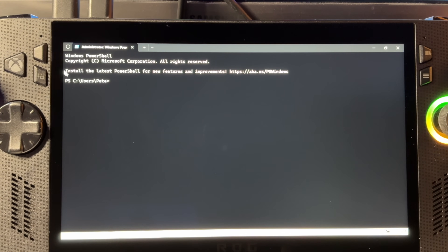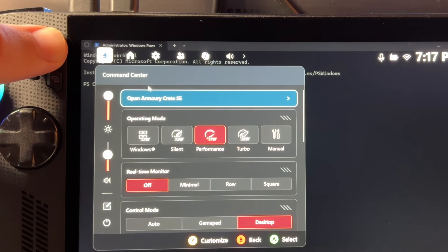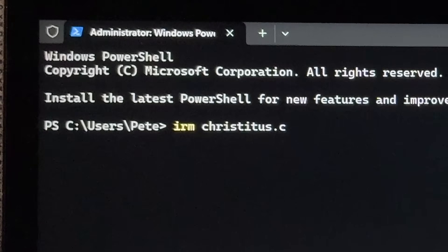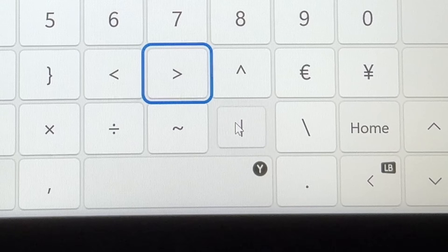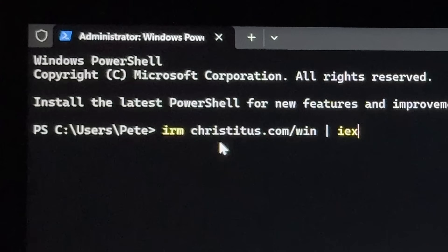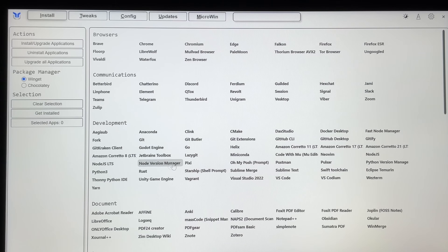For step two, we need to enter a terminal command — don't get freaked out, I'll guide you through it step by step. Open Command Center, open the keyboard, and type: irm christitus.com/win then a space, then the pipe symbol, then a space, then iex. It should read: irm christitus.com/win | iex. Press Return, close the keyboard, and it will bring up the tool's screen.